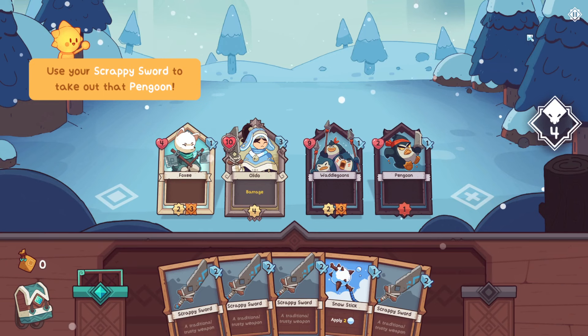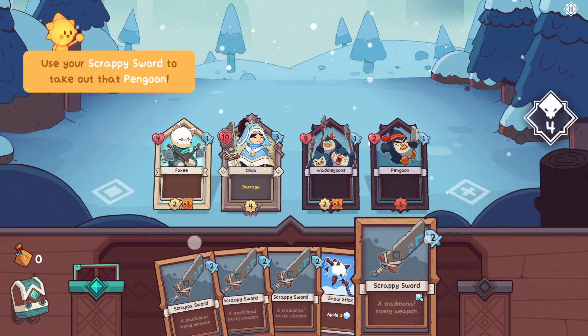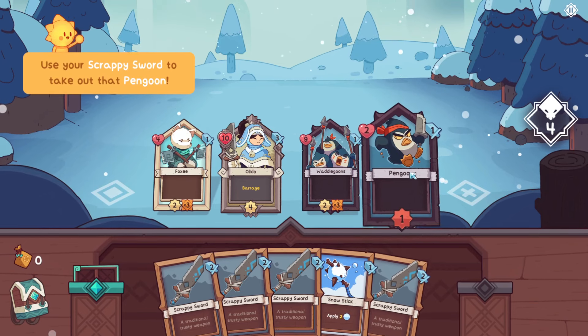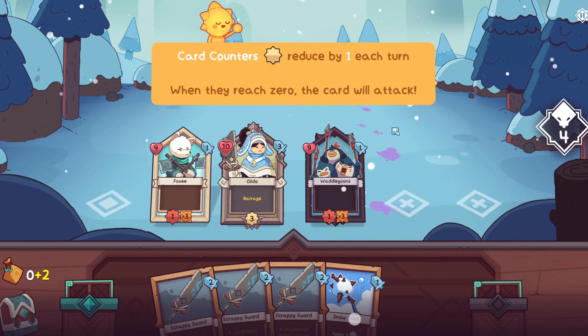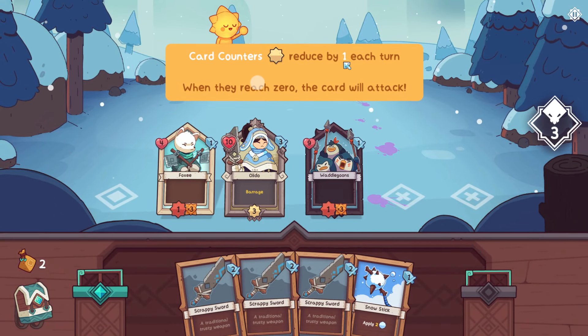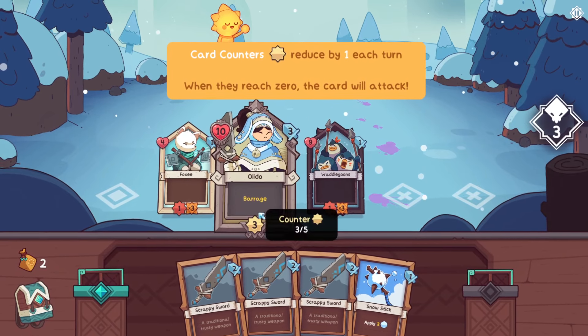Use your scrappy sword to take out that pengoon. I will choose my scrappy sword, which has an attack value of two. Even this card is animated with a sword - I really enjoy this. A traditional trusty weapon. It seems I can hit the one behind. Snowstick! That's some rainbow blood. Card counter is reduced by one each turn - when they reach zero, the card will attack. So these are our card counters. Only our character has a card counter. Interesting.